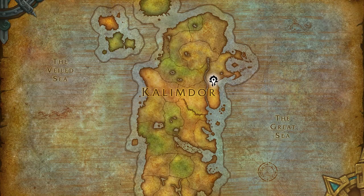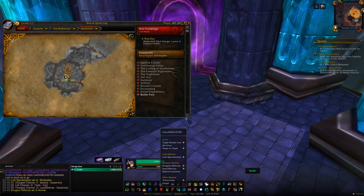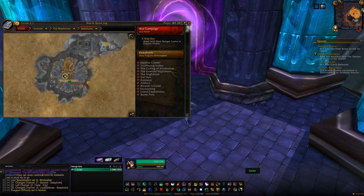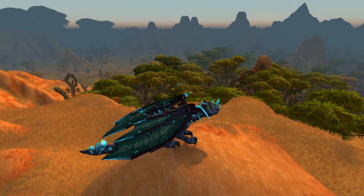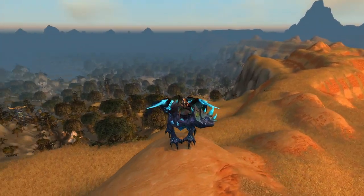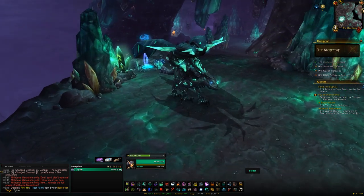The next stop is Orgrimmar, which is Horde only. Here we'll find access to Deep Holm, and within Deep Holm you'll find the dungeon Stonecore. From the second boss within Stonecore — on Normal or Heroic — you can get the mount Vitreous Stone Drake, which is on about a 1% drop chance. You can repeat this over and over on Normal until you get locked out, or do it once a day on Heroic — the drop chances are exactly the same.